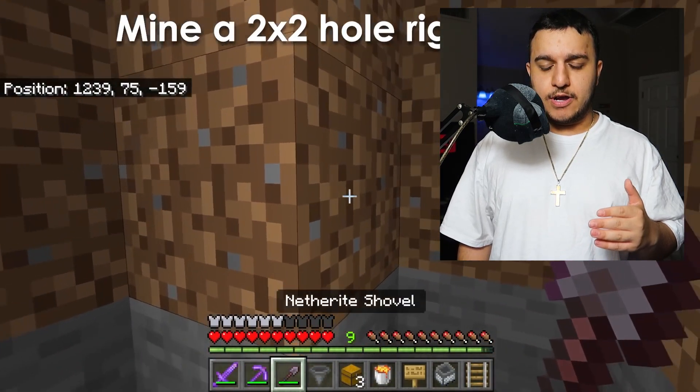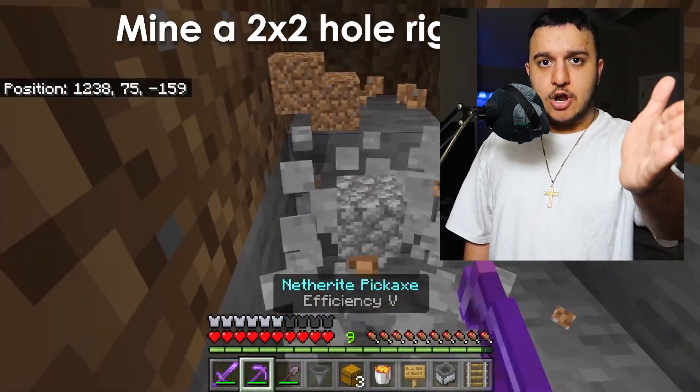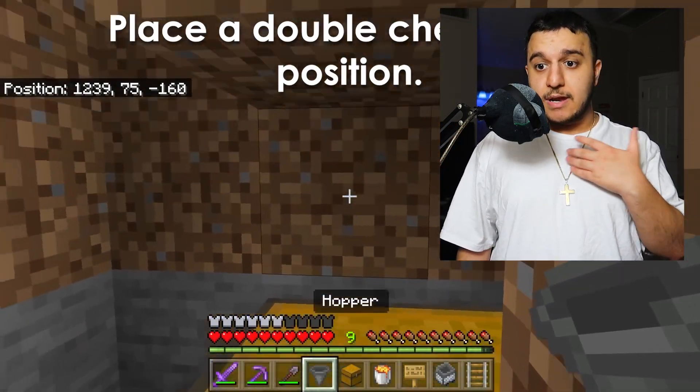Mine a two-by-two hole right here. You want to mine a two-by-two hole from under the chest and under the water, but leave the blocks above it. Then place a double chest here — using hoppers above it with rails and the minecart.